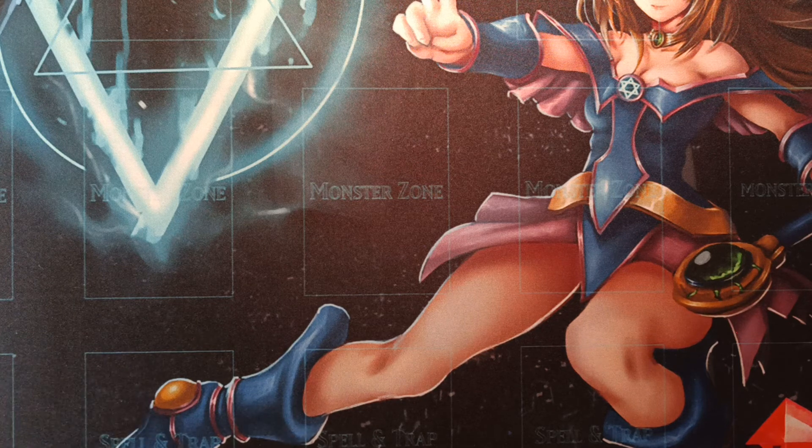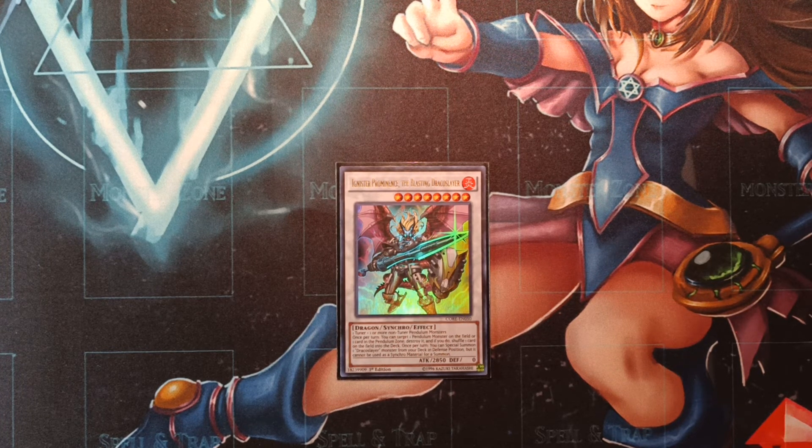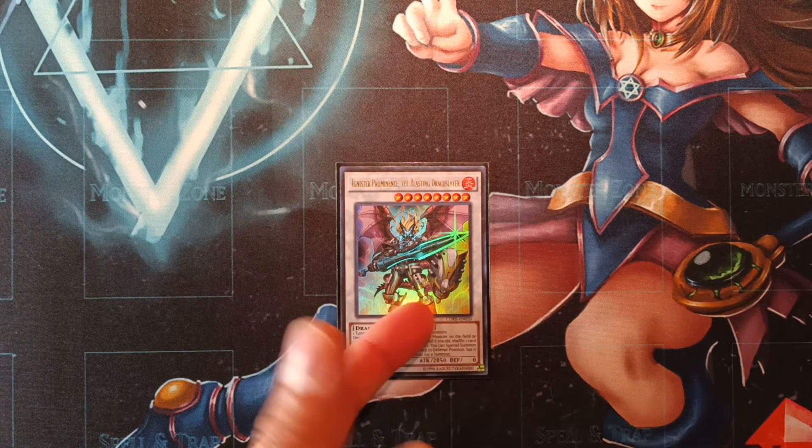Then as our other level eight, we're on one copy of Ignister Prominence the Blasting Dracoslayer. This card is actually pretty easy to make in this deck, especially since we've increased our Metalfoes count. It has a really strong effect: being able to destroy any card in the Pendulum Zone on either player's field, and then shuffle a card on the field back into the deck — which does not target or destroy. That's a really, really strong effect all behind a 2850 attack body.